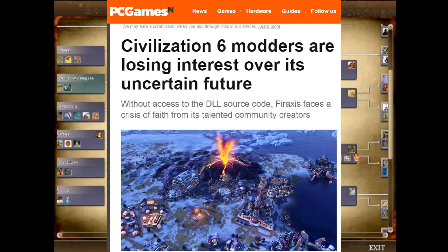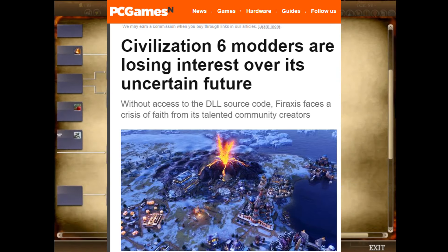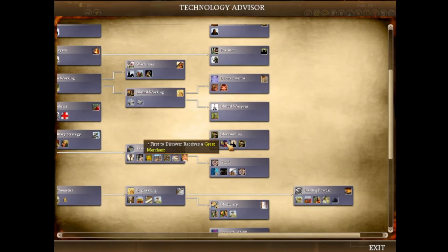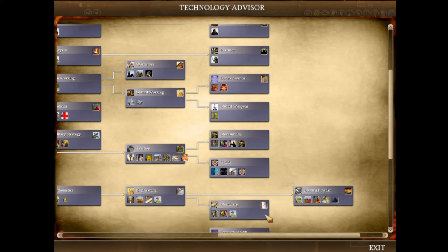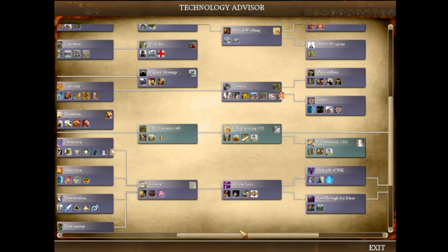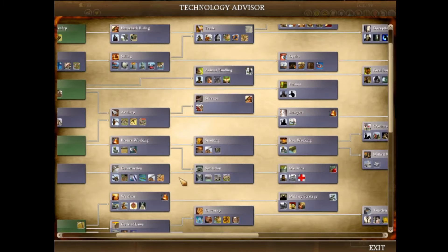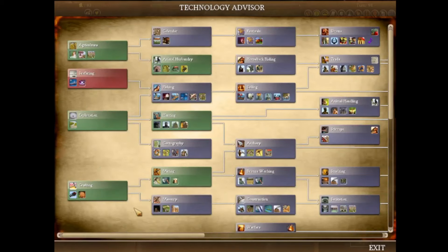By the time you get Civ V and Civ VI, they're starting to hard-code things, and modding begins to become something that requires access to proprietary software, not just something that anybody can pick up and do. Not to mention that it's increasingly hard for modders to match the bar that AAA games now set, trying to create assets that don't stick out like a sore thumb from the original assets.